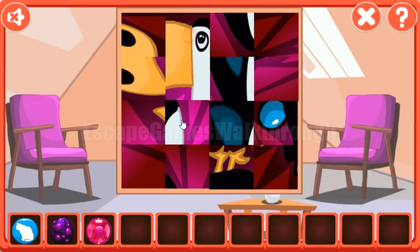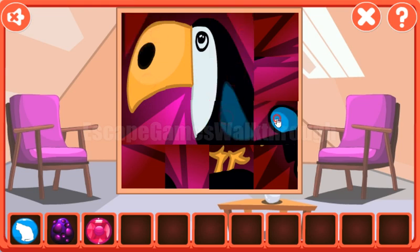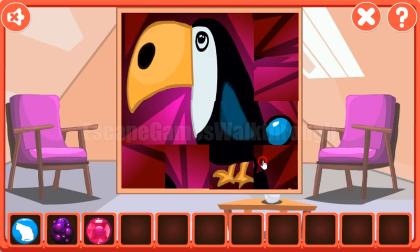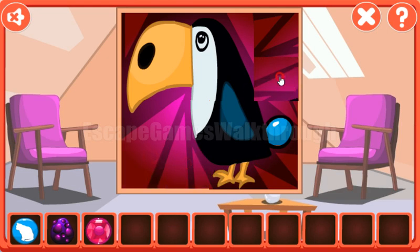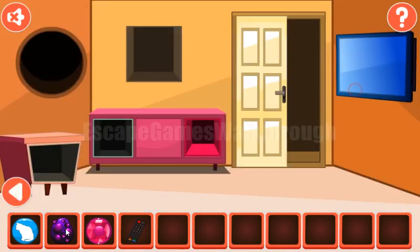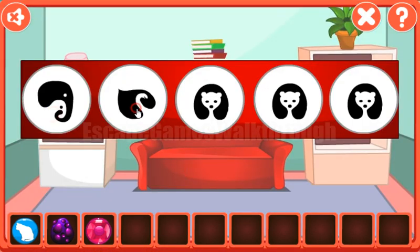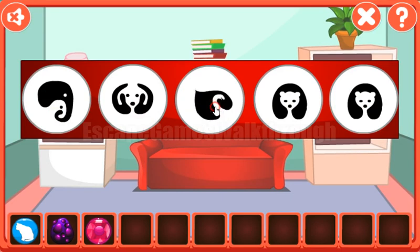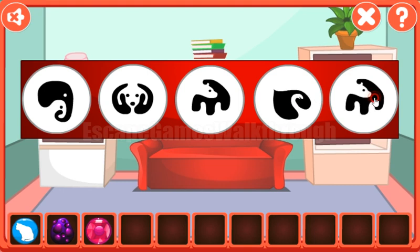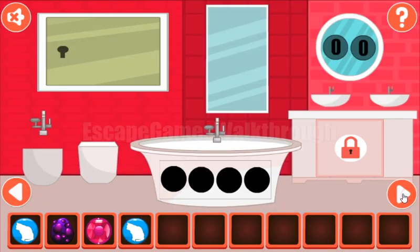Now let's solve this puzzle — it's a simple one. We've got the remote, and with the remote we can get a hint from the TV. It shows different animals: elephant, a dog, a bear, a snake, a duck, and another cat.